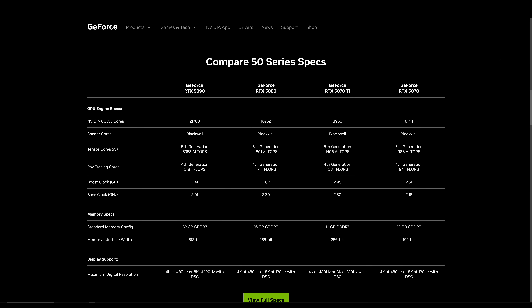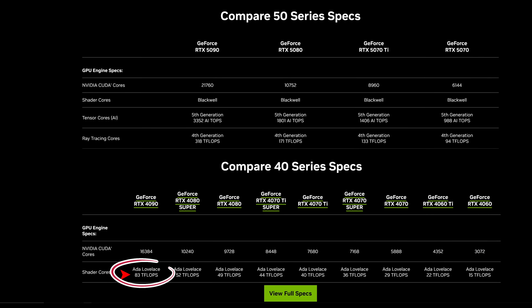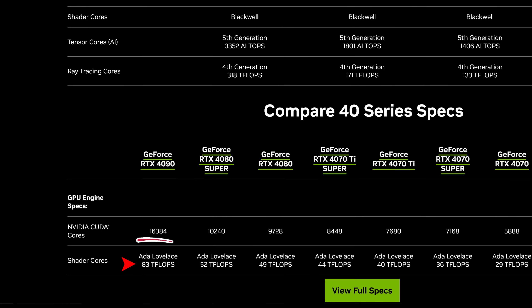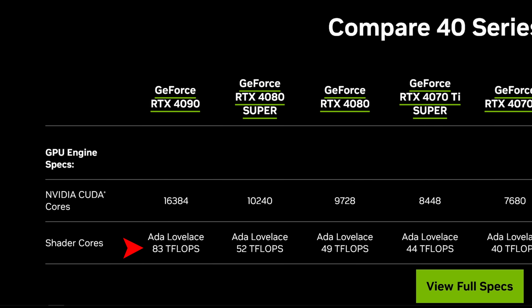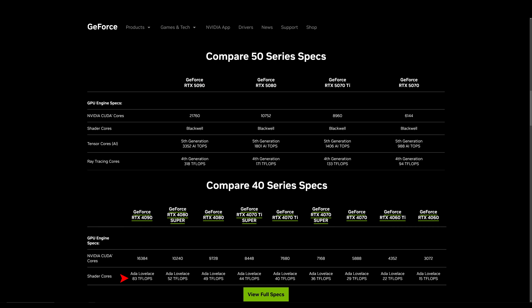Can you see it? It might not be too obvious, but there it is — it is the shader core's teraflops performance, or the true shader performance, which represents the real-world performance of non-ray tracing games — everything that is rasterized gaming performance. Data is available for the 4000 series, but NVIDIA hasn't revealed the shader core's true shader performance.